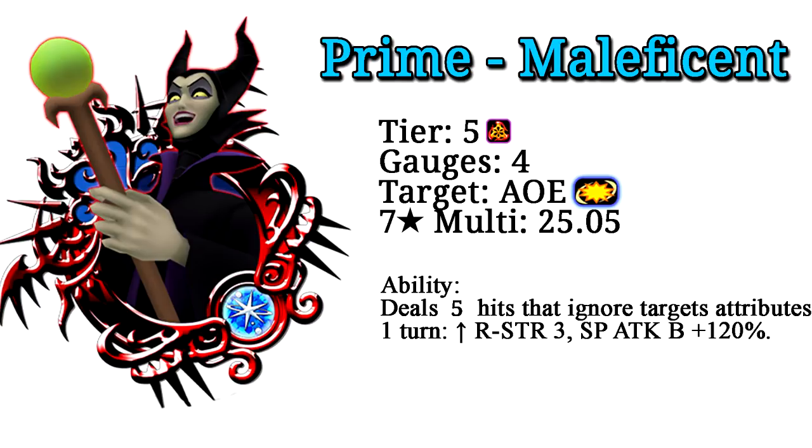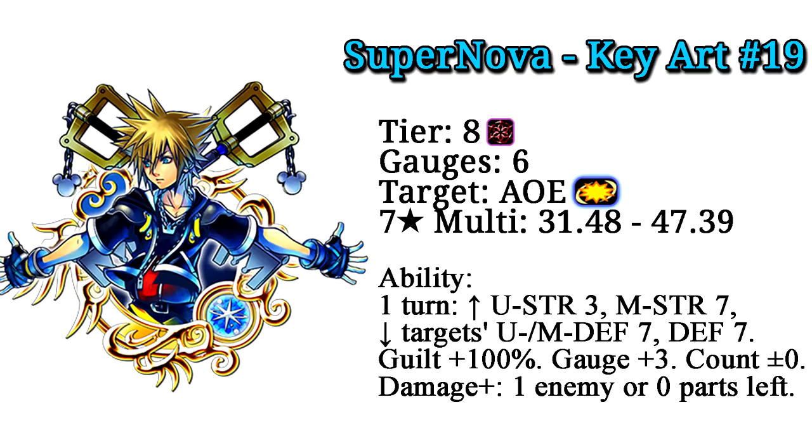Getting right into it, let's go over what the metals do. Prime Maleficent is a magic reverse metal, tier 5, four gauges, AoE, with a seven-star multiplier of 25.05. Its ability deals five hits that ignores targets' attributes, and at the seven-star version raises the reverse strength by three tiers and special attack bonus for guilds by 120% — at six-star it's only 100%.